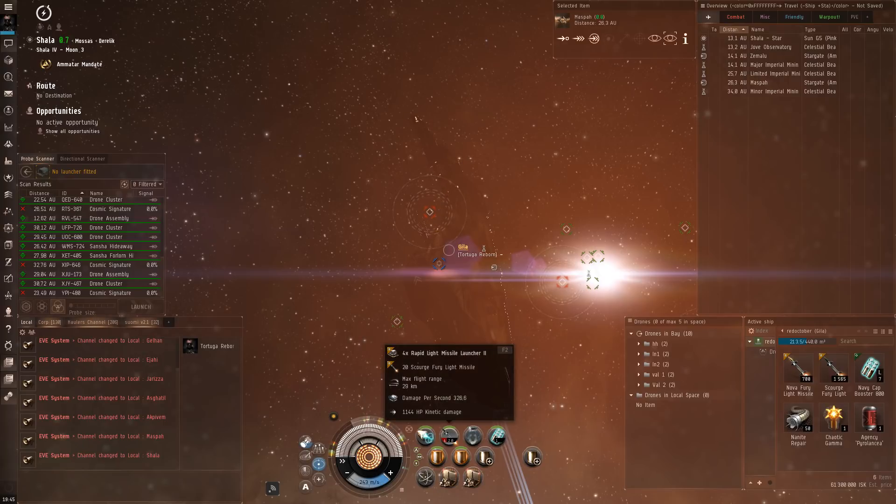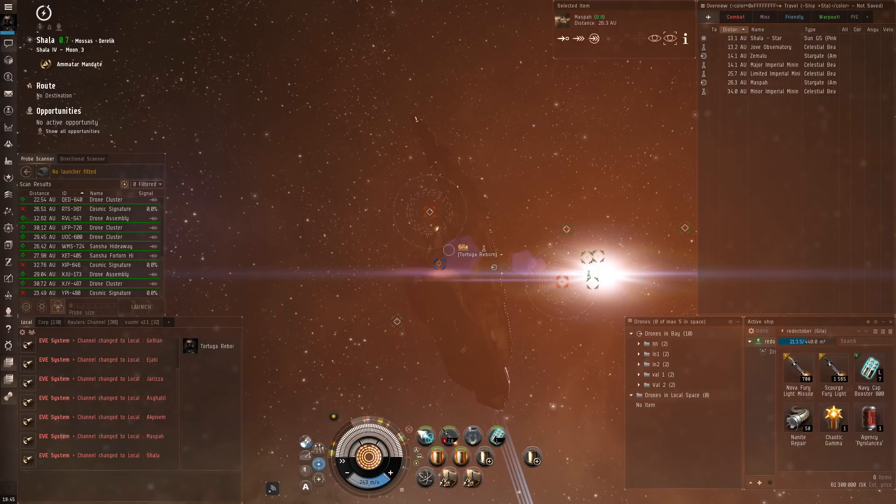We've got Rapid Lights using Scourge because the Gila has a bonus to Scourge, but I do have some Nova here because that's the weakness of the Chaotic space I'm heading into. And then, unusually for me, I've got a Tractor Beam. The reason I use the Tractor Beam is sometimes I want to pop something and move fast, grab it and get going. I've got a free high slot for it, so I usually put it in — sometimes I use it, sometimes I don't.